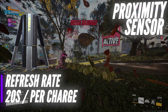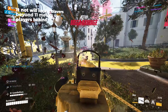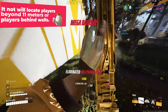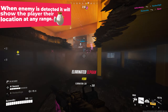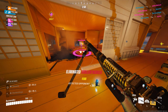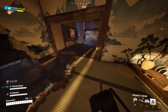The proximity sensor has a refresh rate of 20 seconds per charge with two charges and does not go away until it is either replaced or destroyed. It will not locate players that are beyond 11 meters or behind walls, only players in its direct vicinity. However, when it does pick up a player, it will show you their location regardless of where you are. In Season 4, this gadget got a buff extending its range by 1 meter, totaling an 11 meter radius. While this may not seem like a lot, it is more than enough range to cover an entire cashout point as well as choke points leading to a cashout.